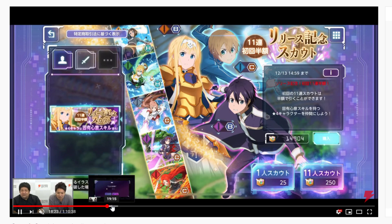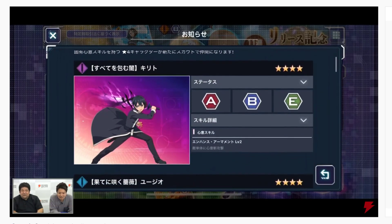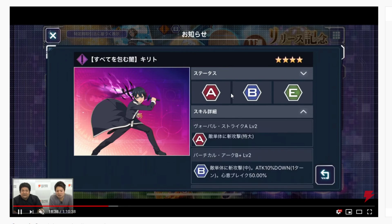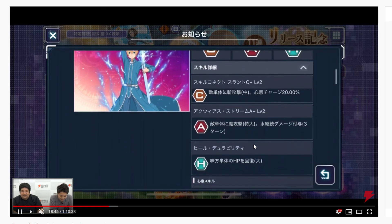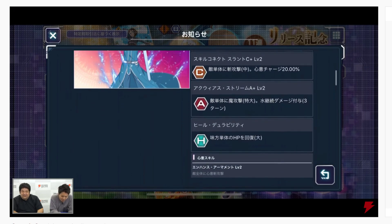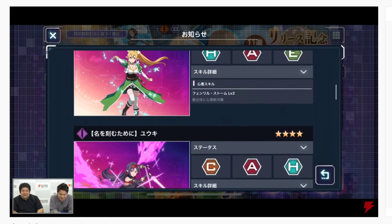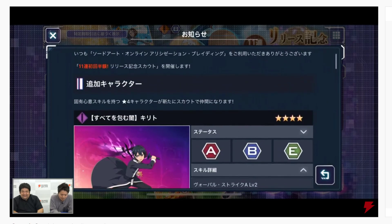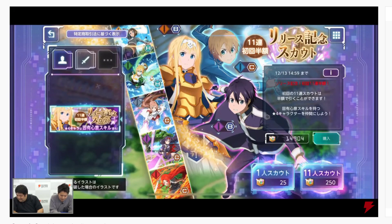On the scout banner, they did six pulls and only got one four-star. They show all the characters available on the first banner: Kirito, Yujio, Asuna, Yuki, Leafa, and more. Each character has three different types of skills — your regular attack, what looks like a blocking skill, and then different abilities as the third skill. Yujio has a healing skill. I think this game is going to be heavily based on team building, which I really like.